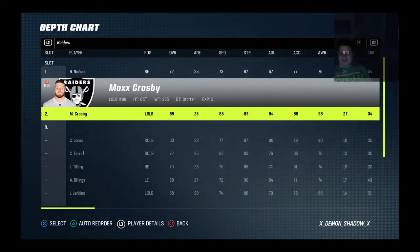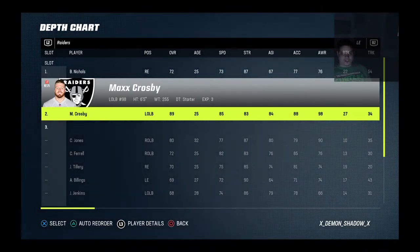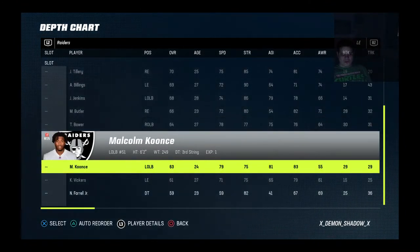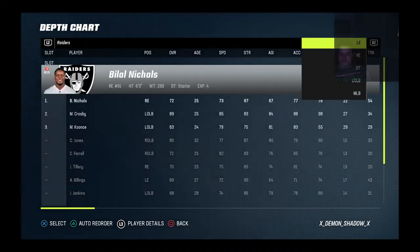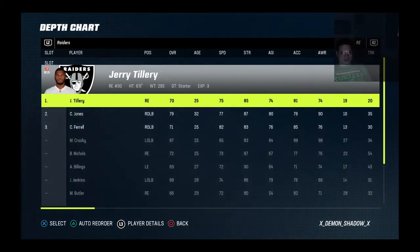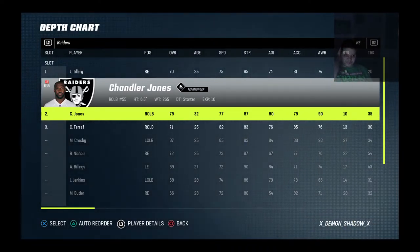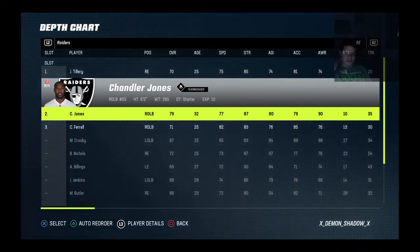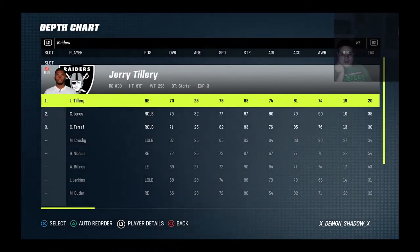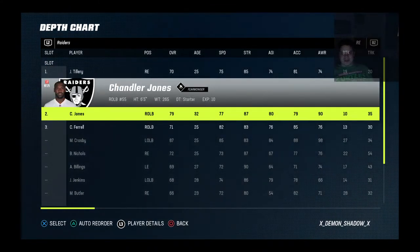Note that the backup defensive ends are my 4-3 end pass rushers. If we go left end, you got your left outside linebacker, and then your right end — put your pass rushers on the outside. In case you decide to run the 4-3 or any Nickel defense, you'll be able to have pass rushers in position instead of coming out in a 4-man front with just big slow guys who can't get after the quarterback. You want to make sure that you're versatile in that regard.